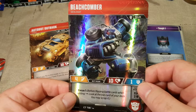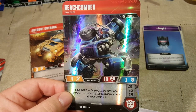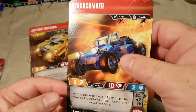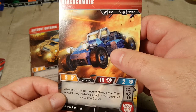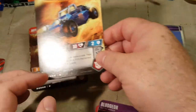Next we have Beachcomber, another one of the mini-bots from Gen 1. Before flip he just gives you Focus 1, and then his alt mode — when you flip to this mode, name a card, then reveal the top card of your deck. If it's the named card, draw three cards. That's random.